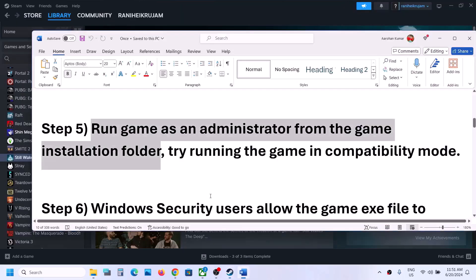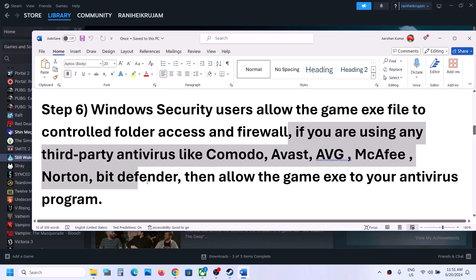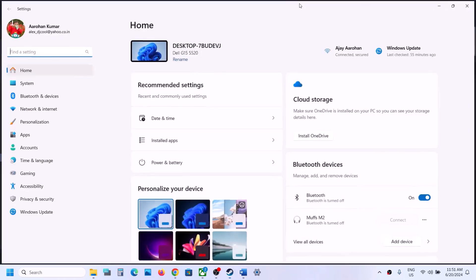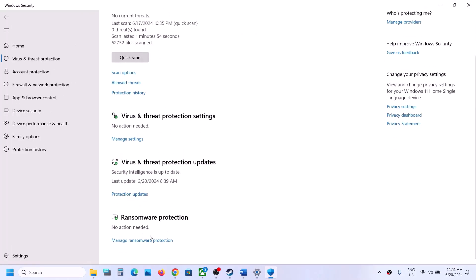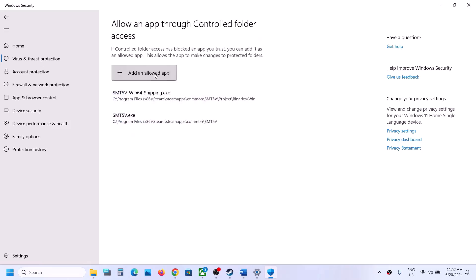The next step is to check your antivirus. If you are using any third-party antivirus like Avast, Norton, Bitdefender, or McAfee, make sure you allow the game exe file in your antivirus program. If you are using Windows Security, open Windows Settings, go to Privacy and Security (or Update and Security on Windows 10), click on Windows Security, then Virus and Threat Protection. Scroll down and click Manage Ransomware Protection. Turn on Controlled Folder Access, then click Allow an App Through Controlled Folder Access.